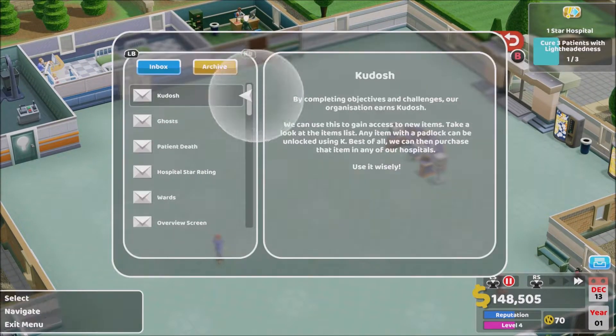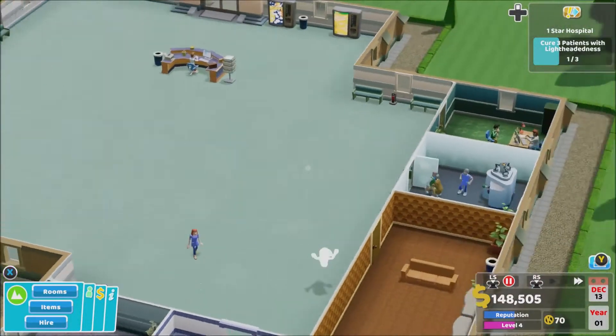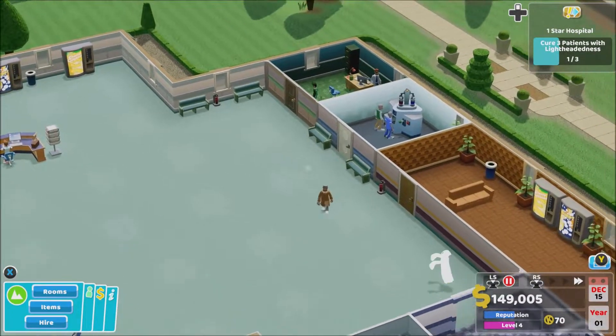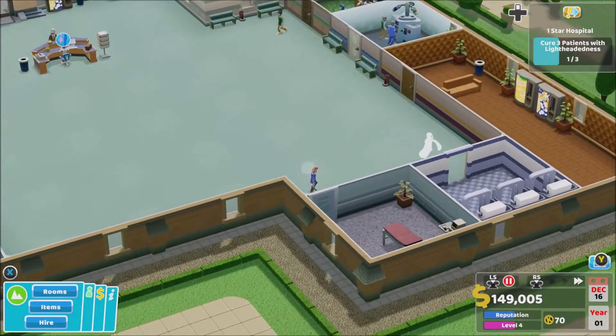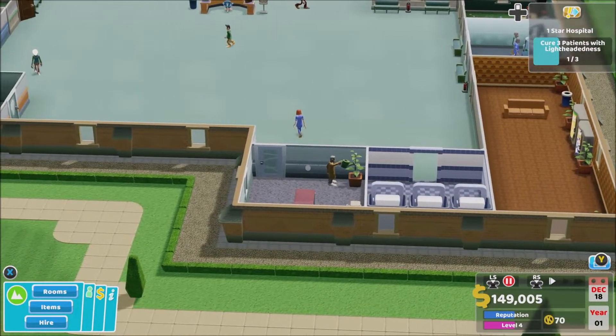Ghosts: when a patient dies, sometimes a part of them remains — the most terrifying part. Sadly this can be quite upsetting for patients clinging on to life. Not only that, but ghosts are messy blighters leaving a trail of ectoplasm. Who should we call? A janitor with the ghost capture qualification, of course. So we've got to use it — where is our janitor? People are getting scared. The hospital may well be haunted.